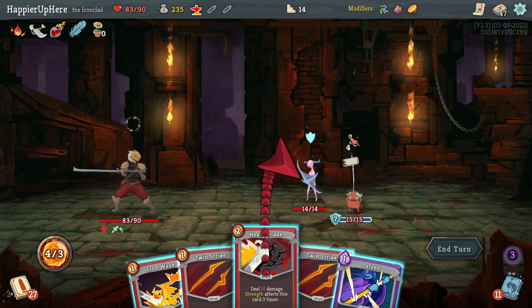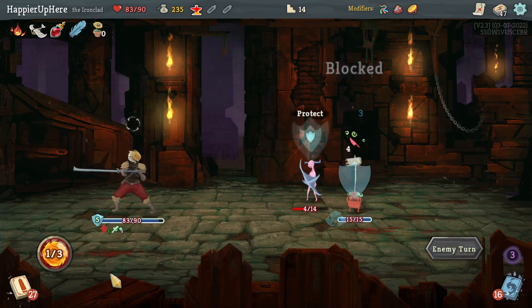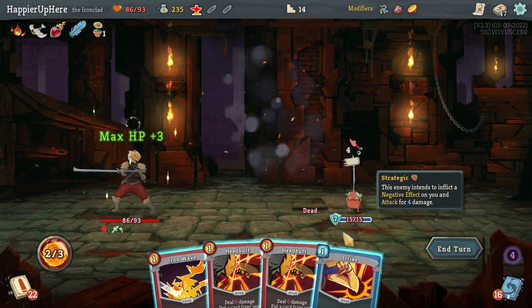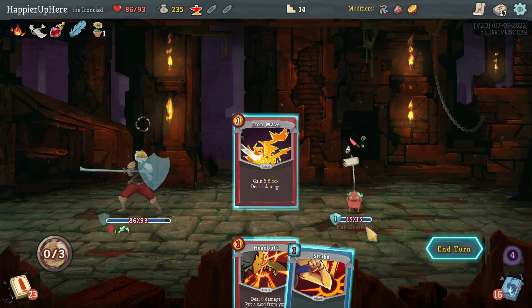Next I should probably attack the fat Gremlin. Let's do Heavy Blade so I can kill this guy with Feed whenever I have to. I didn't realize I had extra energy — should have played another attack. There's another Feed — let's do a Headbutt. I'll wait for another Feed, why not.